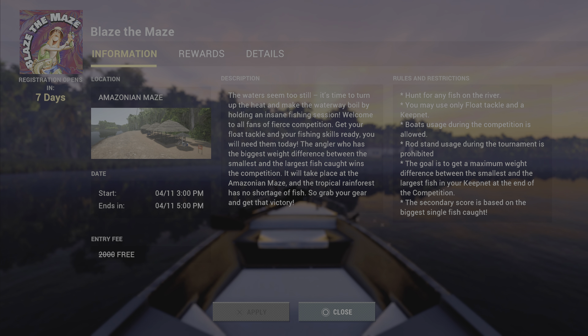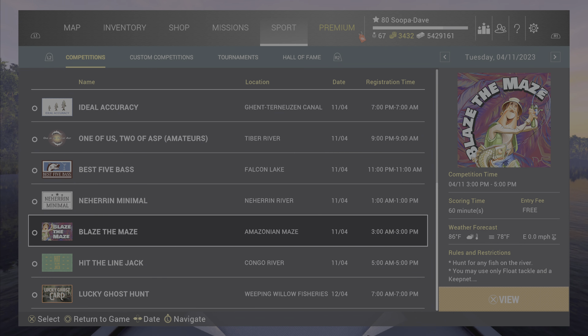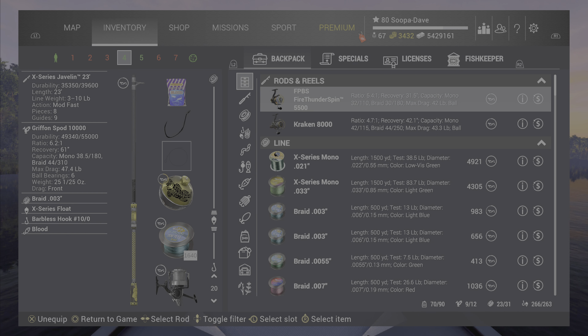Be careful with the details on this one — it doesn't show it clearly, but you can only use float rods. Also, make sure you have room in your keep net as you're catching these sharks so you can keep a big one if you get it, because you need both your little and biggest fish in your keep net to count for the score.